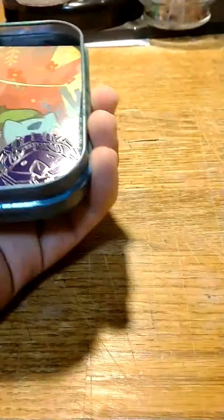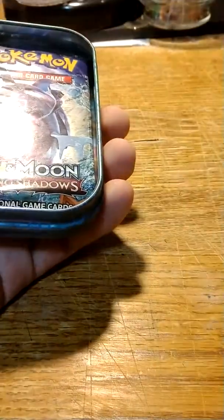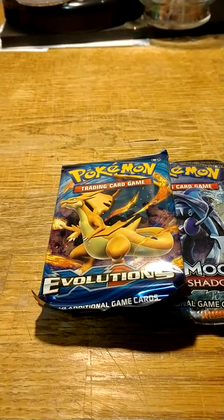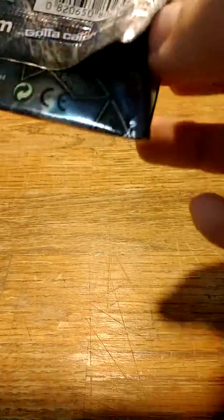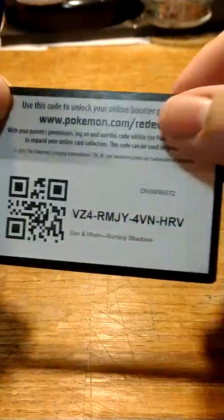Our last pack tin for today will be Bulbasaur once more. Comes with a Genesect Coin — very nice. Art card, Burning Shadows, and Evolutions XY. Hopefully we can get some good cards out of both of these. I opened up our Burning Shadows pack first by mistake, but let's see what we can get.